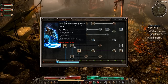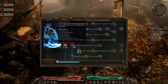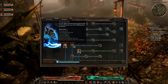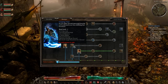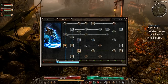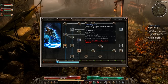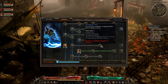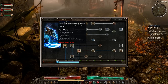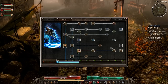Next is Grasping Vines — a straightforward CC ability. It adds a bit of physical damage and bleed damage, and slows target movement by 30% for one second. Related is Entangling Vines, adding physical damage, bleed damage, and fully immobilizing your target with additional slow. These skills are so-so in my opinion — you'll have to use them and see if you love them.